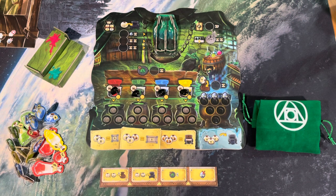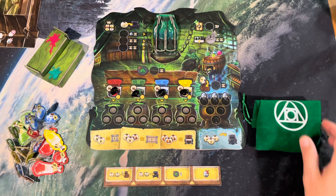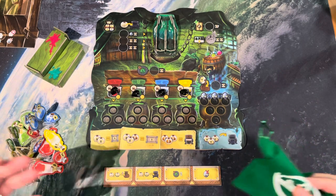Welcome back to the Meeple Marathon and our continued coverage of Merchants Cove. Today we're going to be taking a look at the Alchemist merchant again — this is in the core box. In my opinion, this and the Captain are, after the Blacksmith, probably the most easy to grasp, so these are kind of your medium-level merchants. The gimmick with the Alchemist is very similar to the game Potion Explosion.